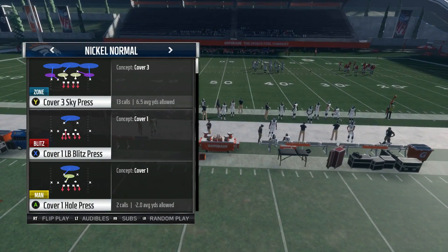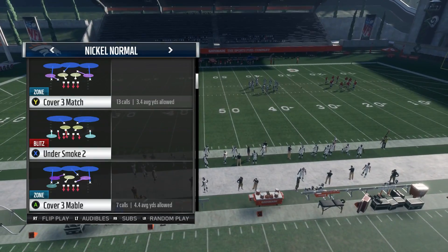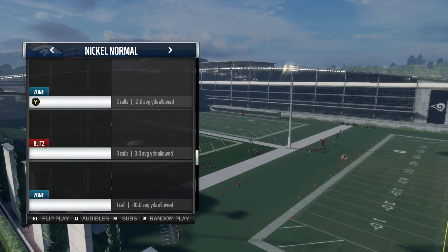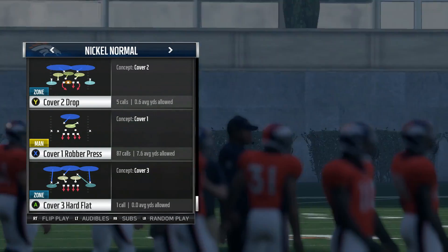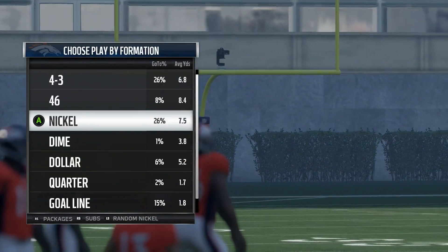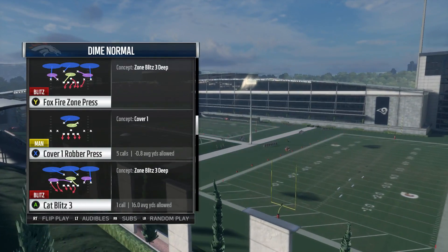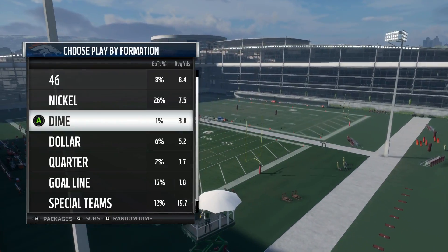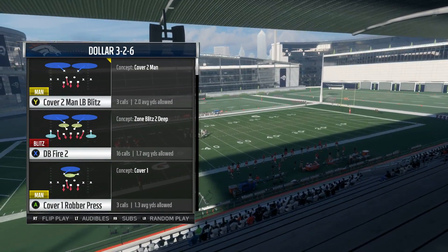Going to Nickel, there's another Cover One Hole Press, but I like Cover Ones with safeties in the yellow zone. In Nickel Normal, Cover One Robber Press is the one I would call because it has the safety in the yellow zone. If you look through formations, there will be some Cover Ones that don't have the word 'press' in the name — you never want to use those. In Dime Normal, Cover One Robber Press is good. In Dollar, Cover One Robber Press is perfect.